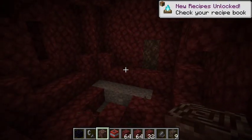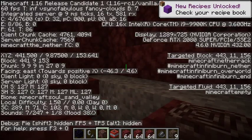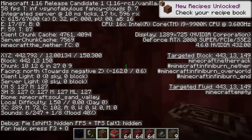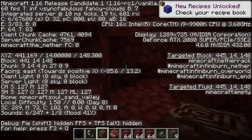The best and easiest way to find Ancient Debris is on Y value 15. Here I'm a bit low, but over in this direction it's more like Y 14 or 13, so we can use that to our advantage.